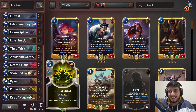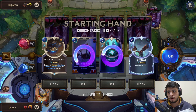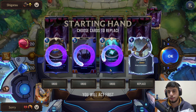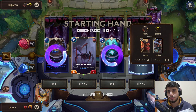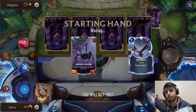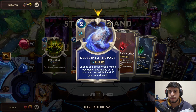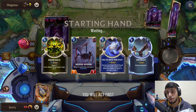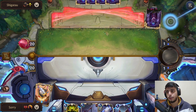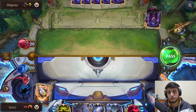Alright, so facing Akshan - we'll focus on finding Ryze. I could keep this just to survive early on, and we'll start looking for Delve into the Past. Finding one is really good. We do want to try and set up Ryze on turn 4 so we can shuffle more of these into the deck.